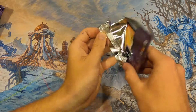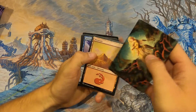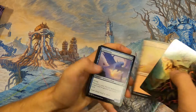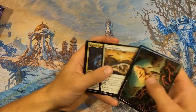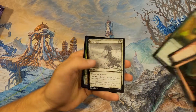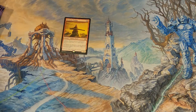We haven't opened a set booster since Strixhaven and we love them. Bringing back the art cards — I love the art on these lands. One common and then uncommons: weird ordering. Harmonic Prodigy, Lens Flare, and Abundant Harvest — a fine pack, single rare, kind of uncommon dollar rare.